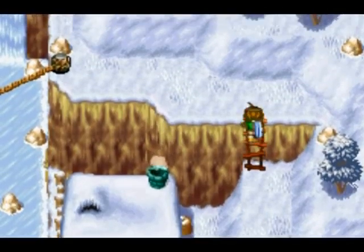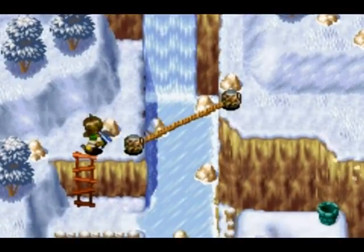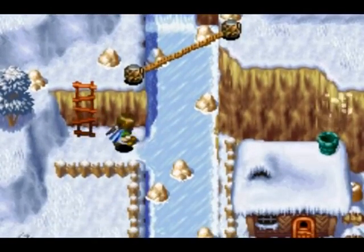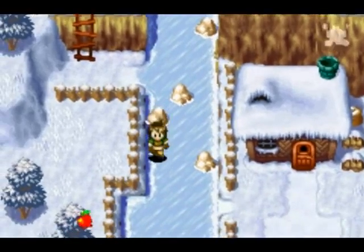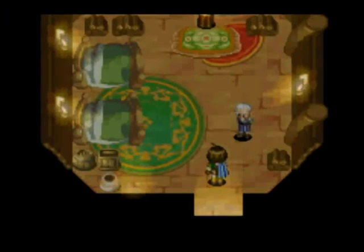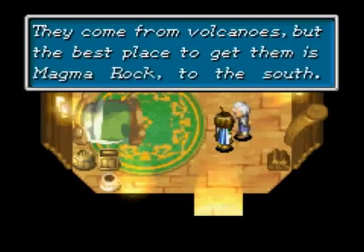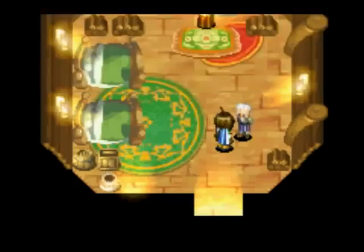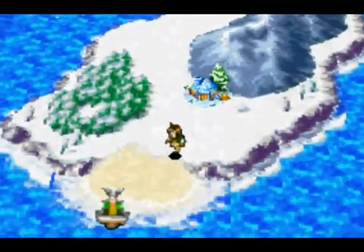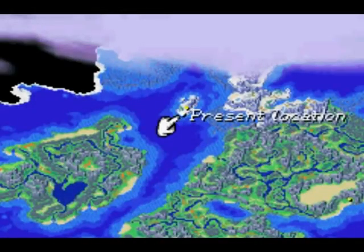You saw that Mercury Djinn there — that was the reason why we're here. During the sped-up portion, you probably saw me stop for a few seconds — that's because my computer fell asleep on me again. When I restarted to start my live commentary, we got the Mercury Djinn. They're pretty much saying here: you need magma balls if you want to go north, and we're not anywhere close to needing to go north.